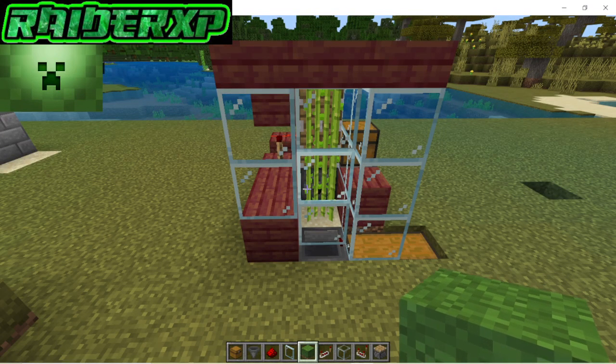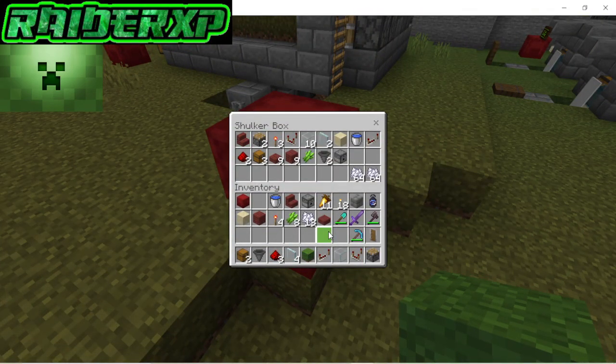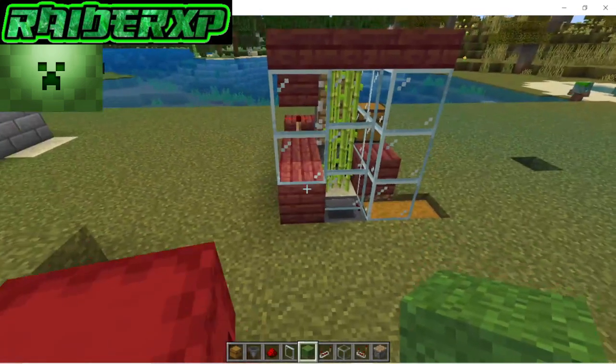What's up everybody, RaiderXP here. Today I'm going to show you how to build the easiest automatic sugarcane farm for Minecraft Bedrock 1.21. These are the materials you're going to need — go ahead and pause your video while you're gathering everything up. If you would please consider subscribing to my channel, leaving a like, and dropping a comment. I'll also put a list of the materials down below.